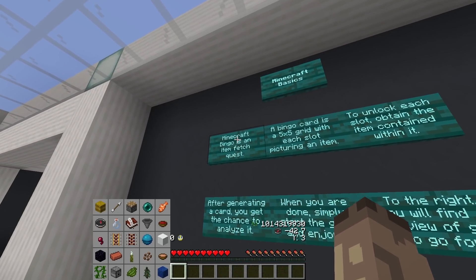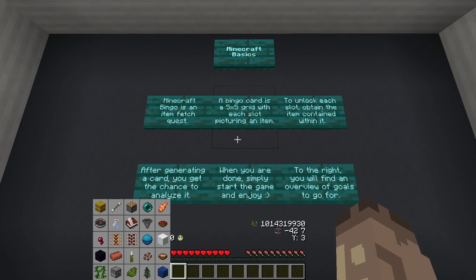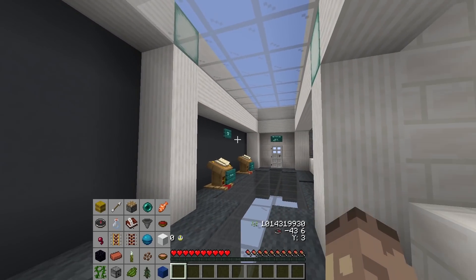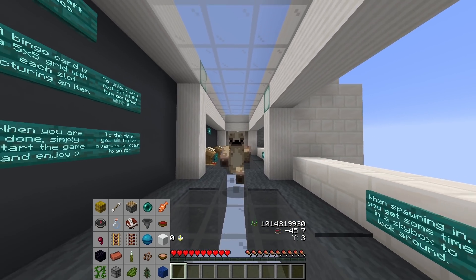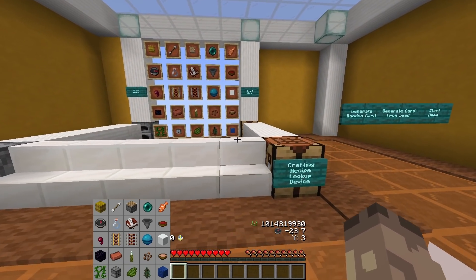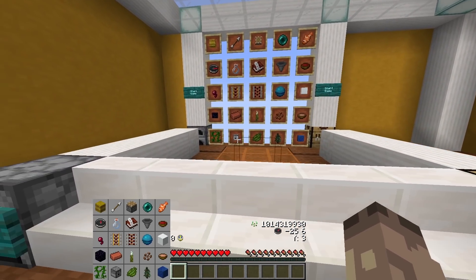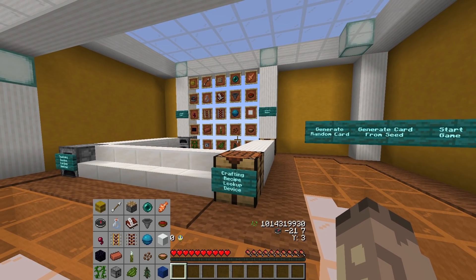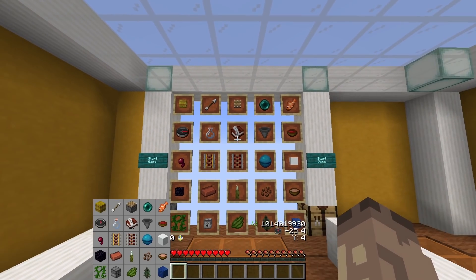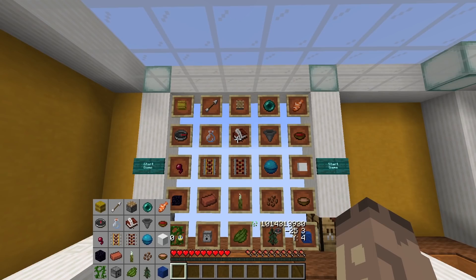So what is bingo? Basically it's an item fetch quest system. You can see right next to my heart I've got a bingo card. If I hit F1 it will disappear, but it doesn't actually use up any inventory slot, which is really nice. That's why I really like this one — I was playing another bingo where it was using up your offhand as a map, and I couldn't make a shield. What we need to do is collect all 25 of these items — that's called a full house or blackout.